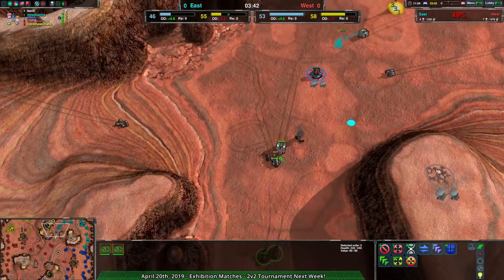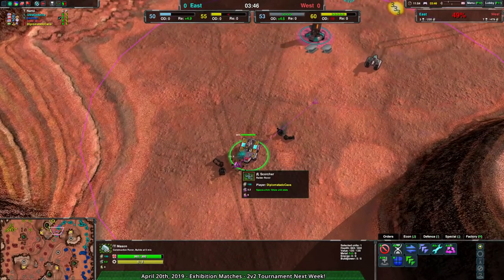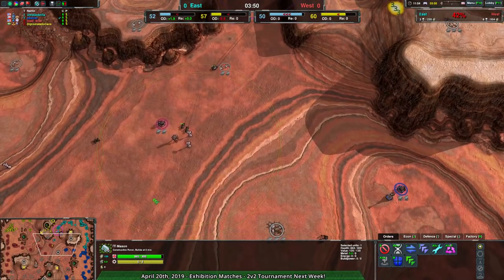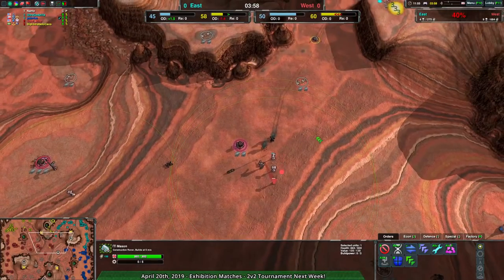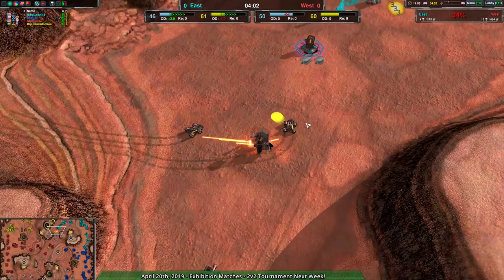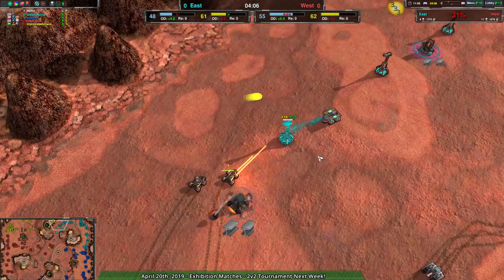At the same time, Machete Calus is having a bit of a hard time getting in here, managing to get rid of not much — just a dart. We're seeing the value of protecting your Constructors. If you keep your Constructors safe, you do not lose them — or it requires a lot more from your opponent to take them than for you to defend. Another example here of Machete Calus coming in with Scorchers, getting rid of one of the Rovers — or Masons, rather.